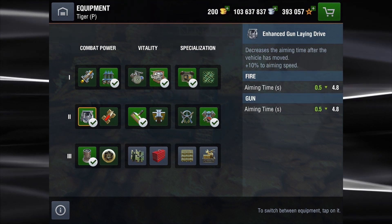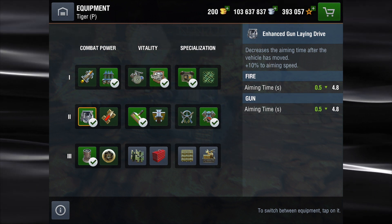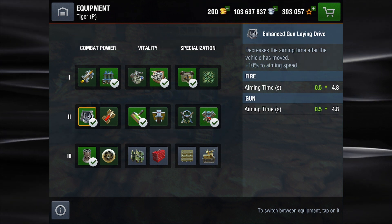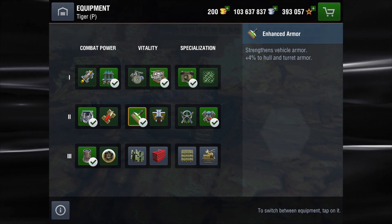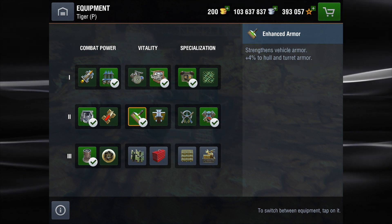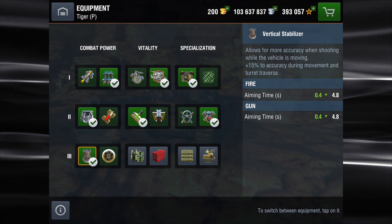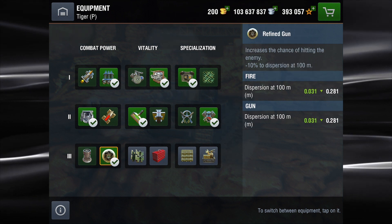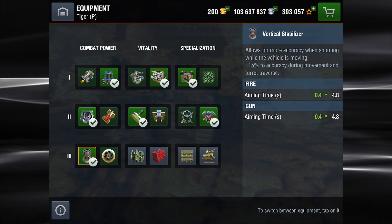Enhanced gun laying drive — again, I'm more of an up-front player in this. I don't sit on the back line and snipe. This gun could snipe, but you're not utilizing the best part of this tank by doing so. Enhanced armor adds another 4% to that already good armor profile. Engine accelerator. And vertical stabilizer — primarily I'm on the move, and this really helps reduce gun shake. Whereas a refined gun would help dispersion for snipers.